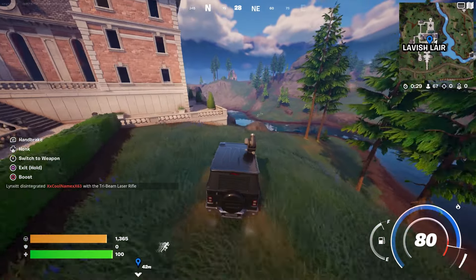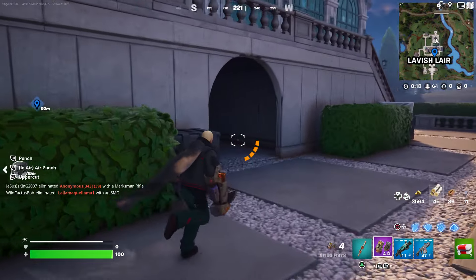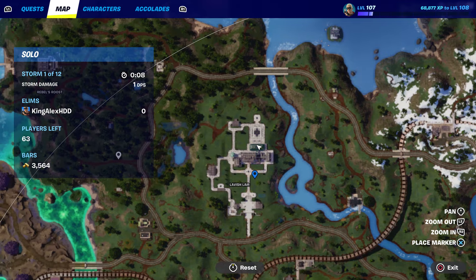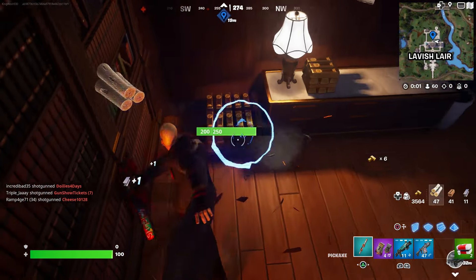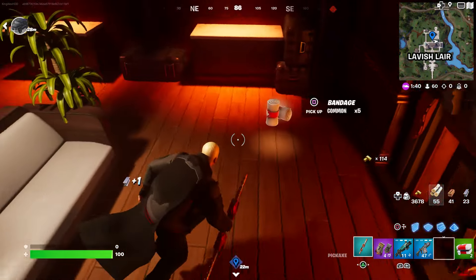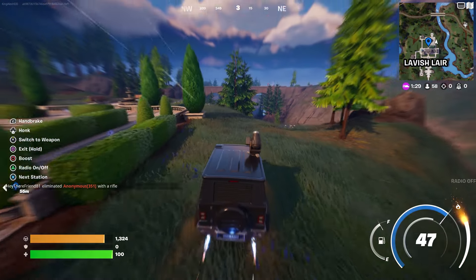Let's go to the back — this is another location I like to go to. Right here is another bank where you can find a bunch of gold bars. Look where I'm at — there's a bunch of gold bars right here. There are even more gold bars inside around there somewhere. I want to show you one more place.